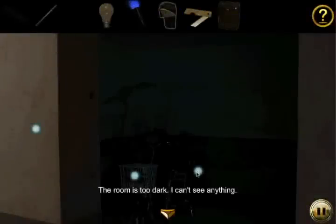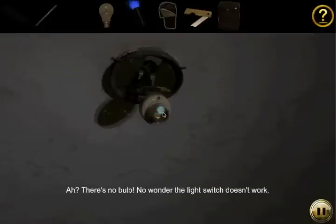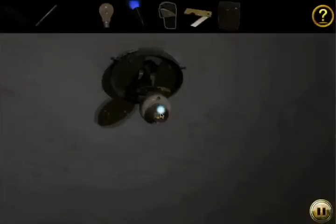Stymied by this. God damn it, Car Escape. Oh, what? How did that happen? Got it. So when you click on the light switch, the second time he says, 'There's no bulb? No wonder the light switch doesn't work.' You have to click on it twice?